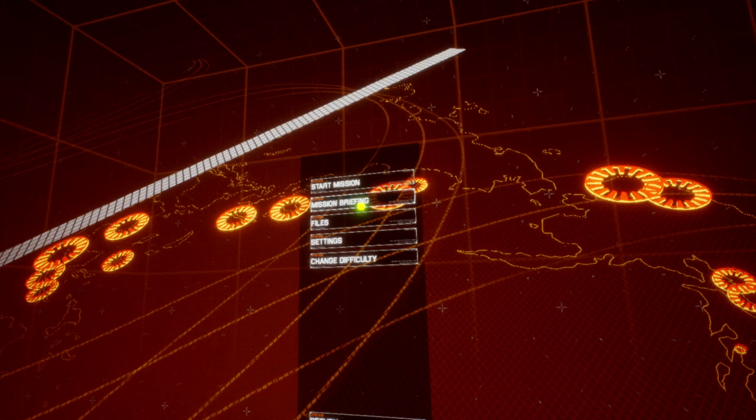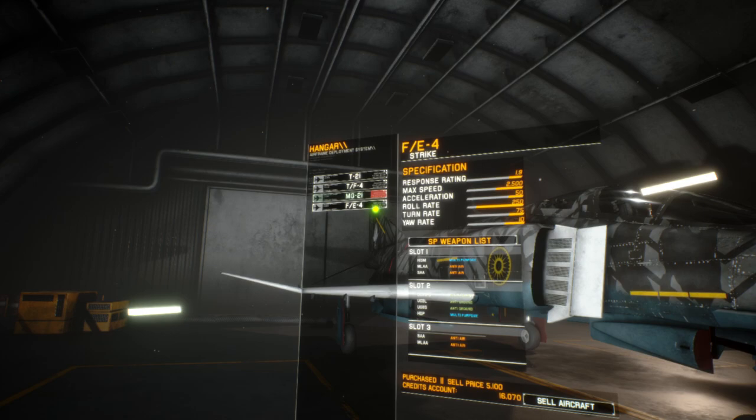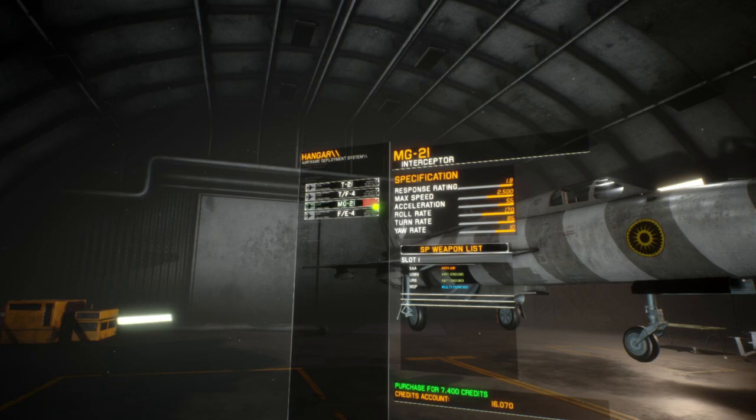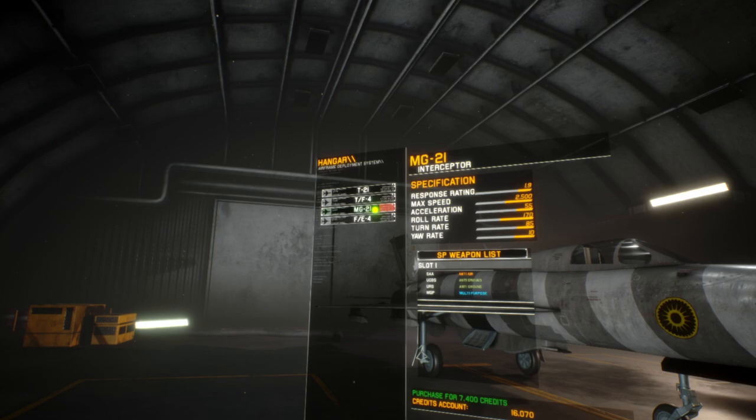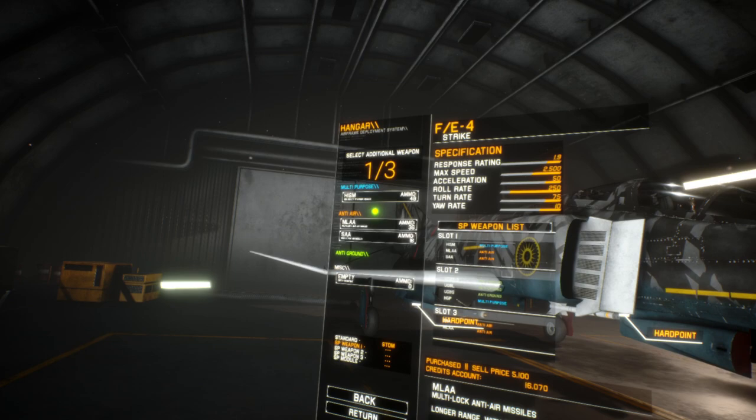We've got 'start mission' and 'mission briefing files'. That yellow dot is where I'm looking in the VR headset. We'll start the mission. I've got a choice of planes — these are trainers — but it's remembered my Strike Phantom which I unlocked by playing previously, which is kind of cool. There's a MiG-21 trainer, F4 Phantom trainer. I could have bought the MiG-21 Interceptor but I went with the Strike Phantom.